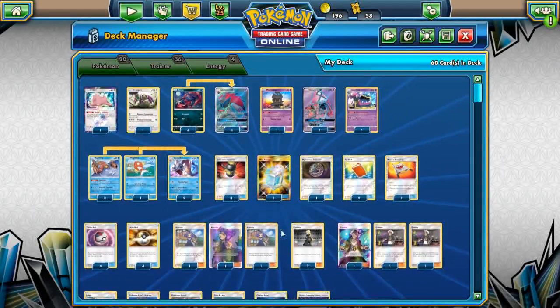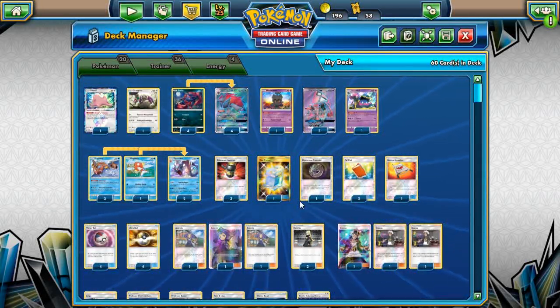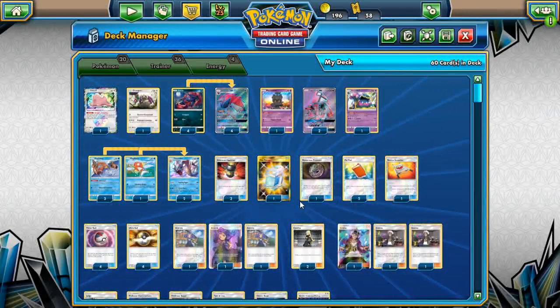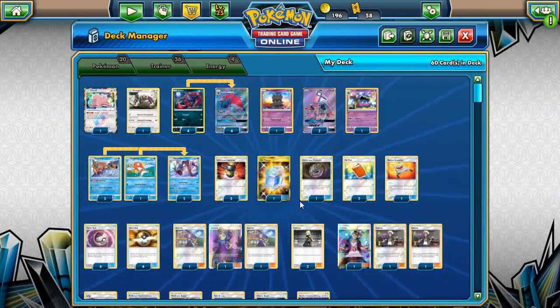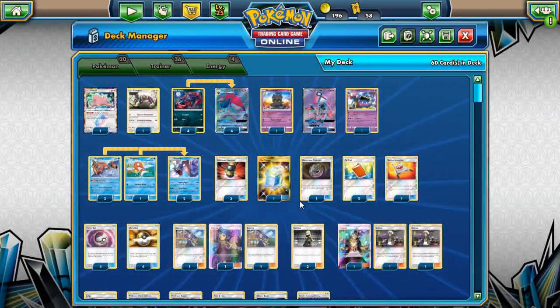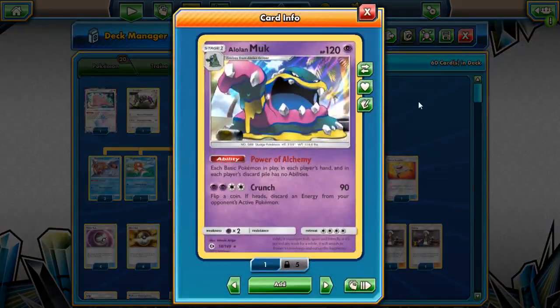The goal of the deck: one is to get Zoroark out, but two, you have Gyarados as a secondary attacker. This is pretty much avoiding stuff like Hoopas and Ninetales. But there is one card in the deck that actually becomes really beneficial, and I've noticed it in testing — that is Alolan Muk. Alolan Muk in this deck is actually underrated.